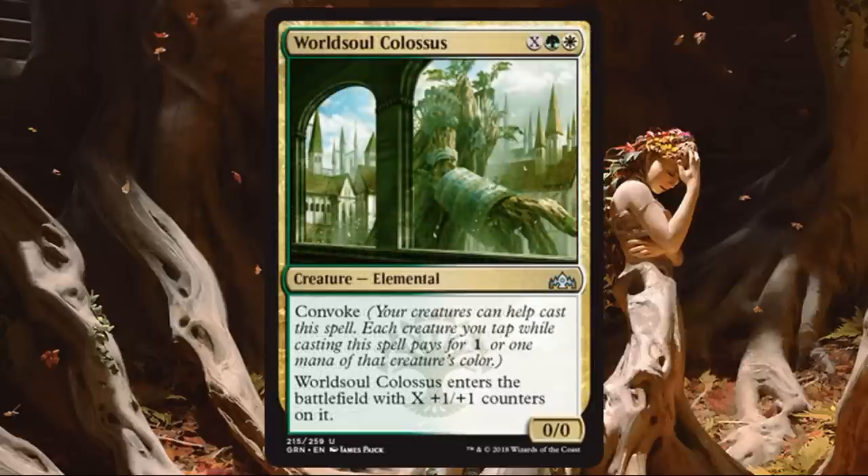World Soul Colossus. Pretty good if you go all-in on the Selesnya plan. There are definitely times this could be a large creature. It doesn't have trample or evasion unfortunately, but in sealed or draft, sometimes just having a big creature is good enough if the opponent doesn't have answers. I'll play this and be happy with it — one in my deck would suffice. This doesn't have to be a high draft pick on common; you might be able to get it in the middle of a pack.